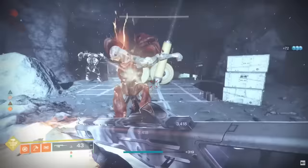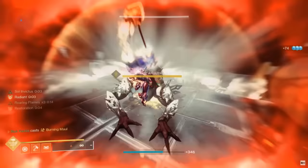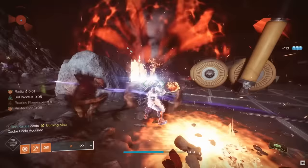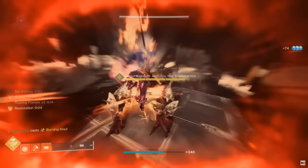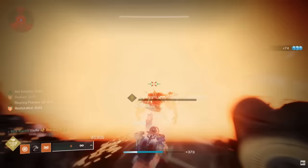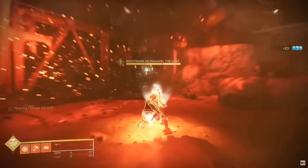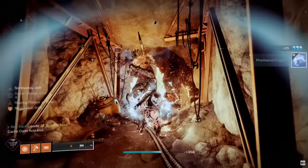It's basically the damage of an entire long-lasting Burning Maul condensed into a few seconds. You pop your super with one slam, get out a ton of damage, and then you're out of your super and back to damaging that boss with your weapons. The overall damage output you're able to achieve with the Pyrogale Gauntlets is very impressive — having a super high-damage, instant-activation super does wonders for damage output.